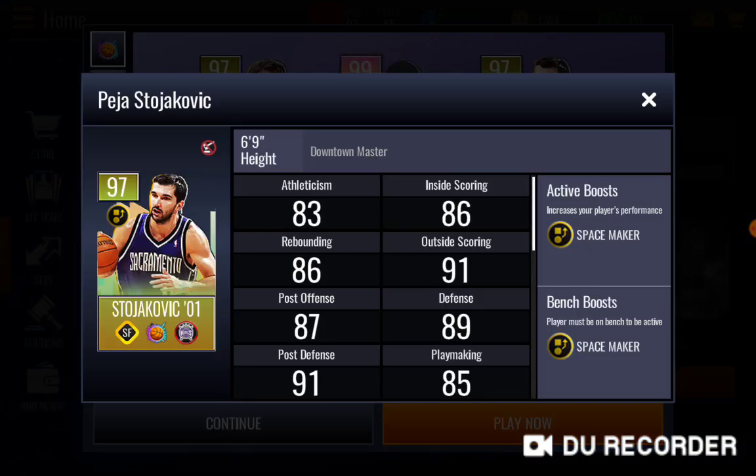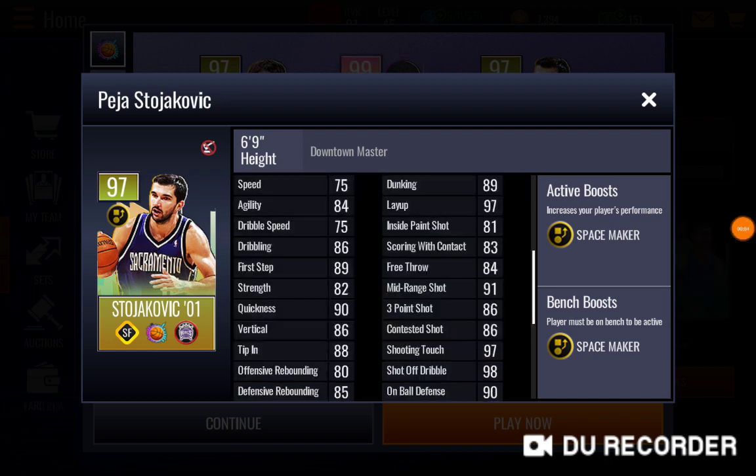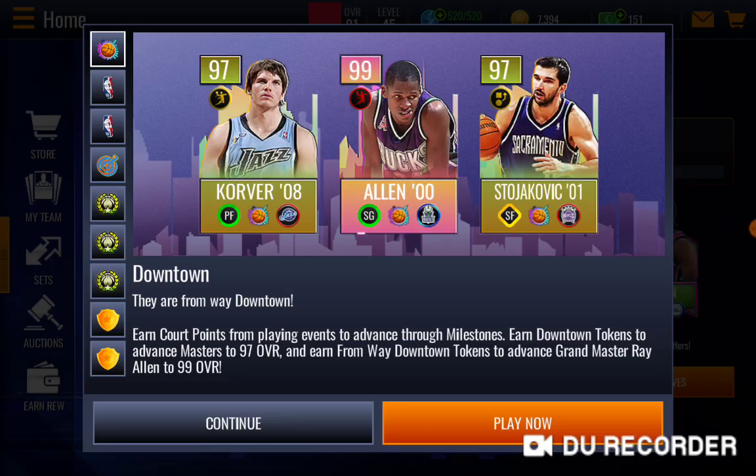And we got this Patrus Starkovic — look at his stats. Me personally, I'm going for that Kyle Cole first, then Ray Iron. Comment down below which master you're going to get first from this Downtown promo.